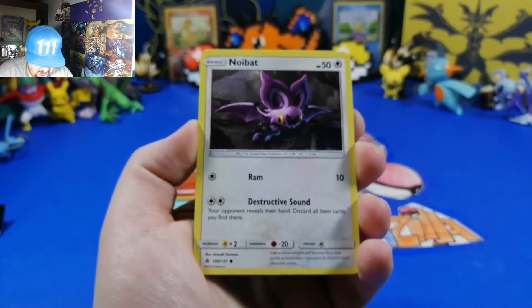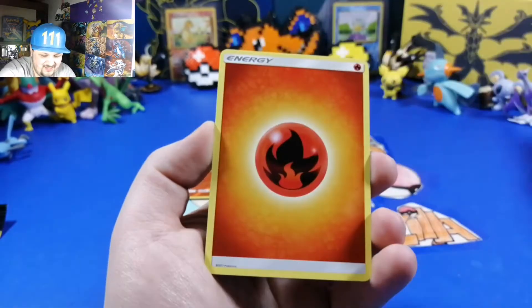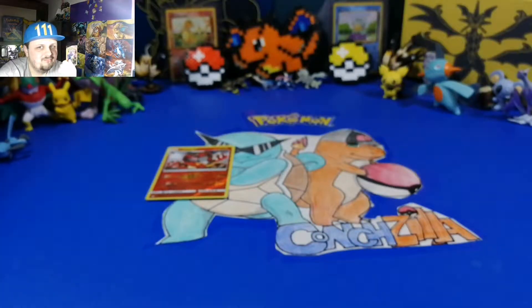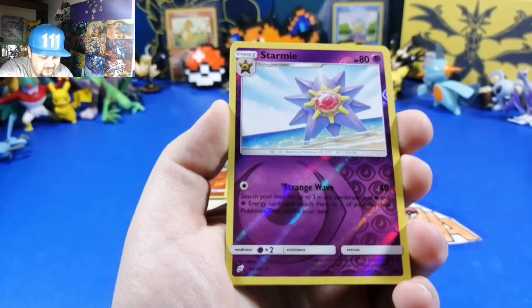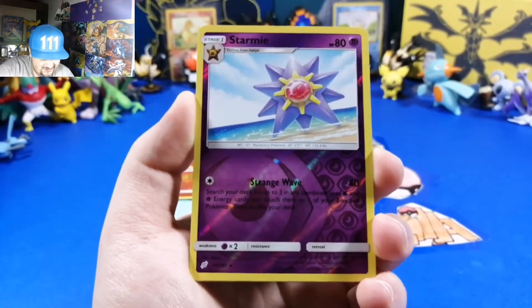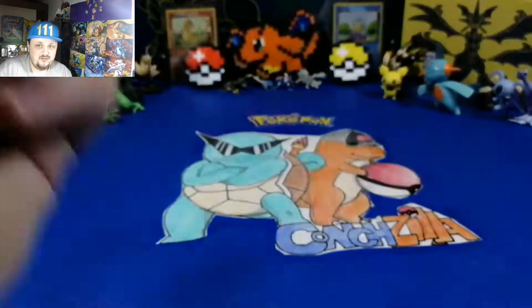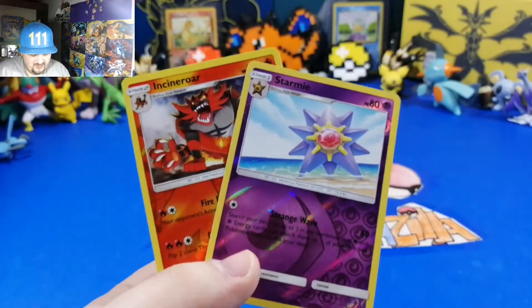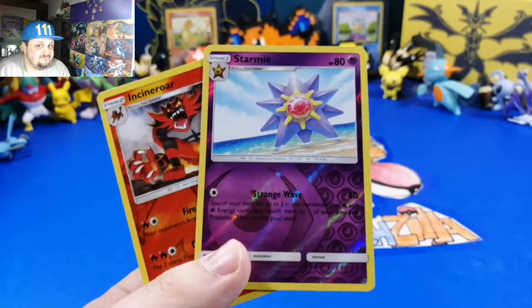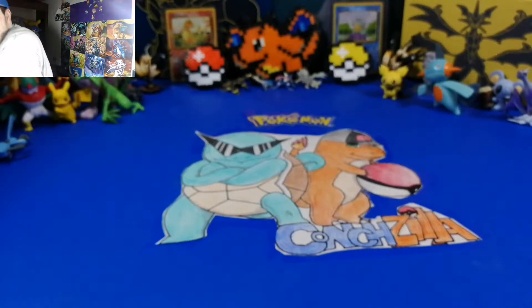Two packs left - hope we pull something at least. Getting a little dry with these packs. We have Noibat, Delibird - that's always my favorite - and a Fire Energy. Last pack! Another reverse holo - I'll take it. Elgyem and a Kabuto is our last card. Here's my quick recap: it could have been a little better but it's not too bad. I got Incineroar and a Starmie.